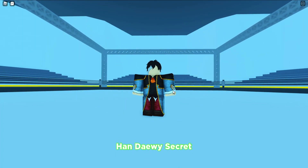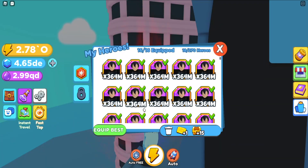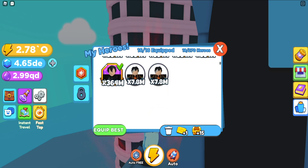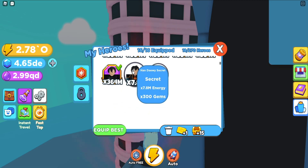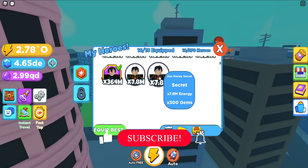The name for this one is Dewey, and I'll show you the stats as well in a second. There we go — so that's his power: 250 gems, 300 for this one, and 7.8 million for the base damage.